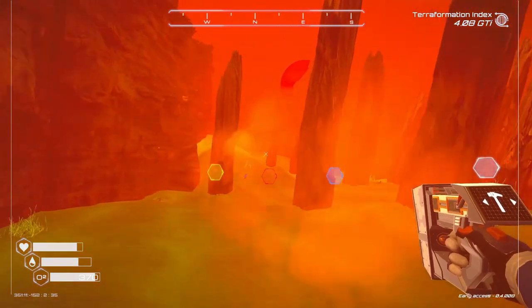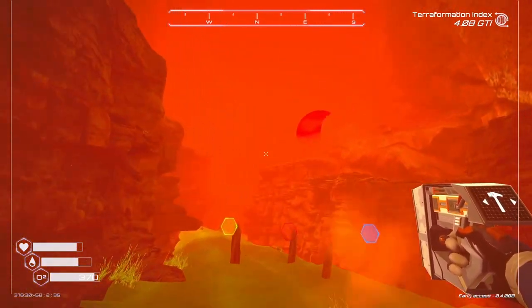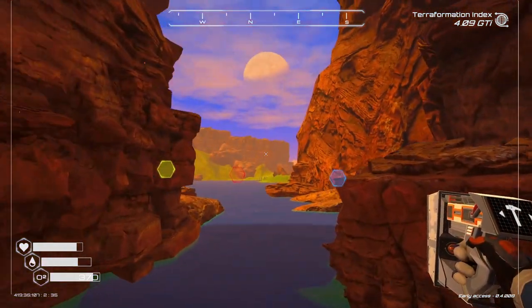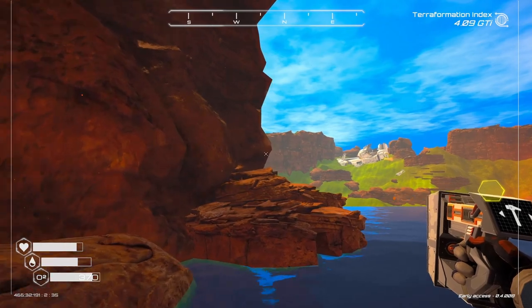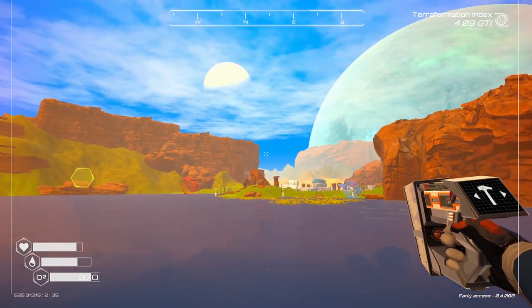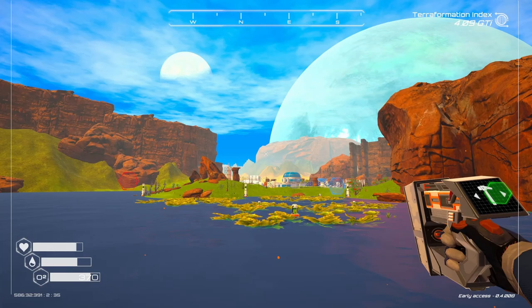Unfortunately you do have to have a tier two extractor for all of these. That pretty much gets you all the minerals you're going to need. That white crystal — there are quite a few around. You have to kind of look for those outcroppings with the root and you will find those. There are quite a few — just keep your eyes open as you fly around.